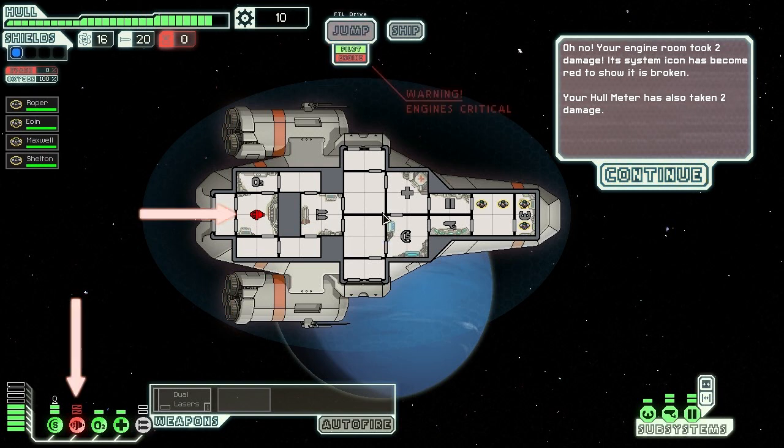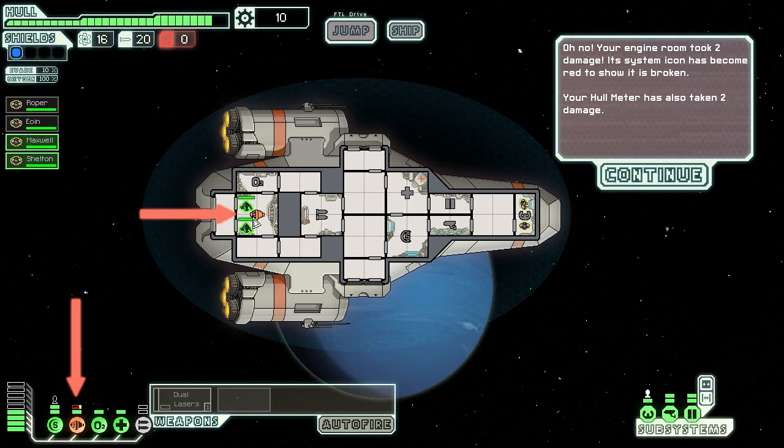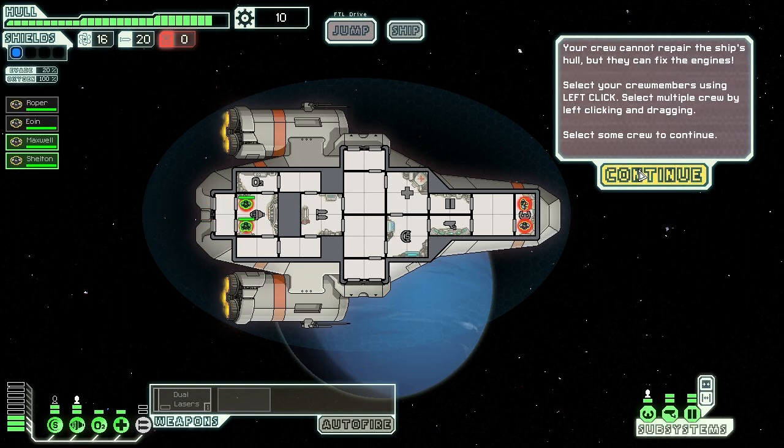The engines have exploded! This is the tutorial. So I'm going to send these two guys over to the engine room — it all plays in real time — and they're just basically going to start repairing it. As you can see at the bottom left, it's slowly, bit by bit, bar by bar repairing. I've got partial engines, which is why it's orange. And then finally we've got full engines — yay!